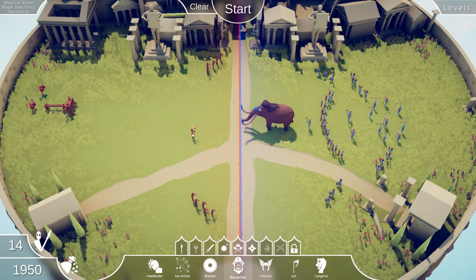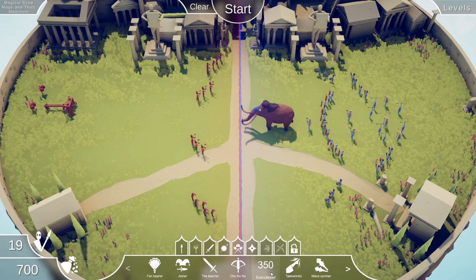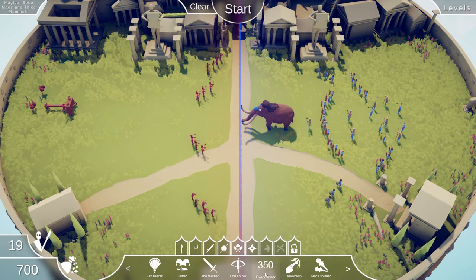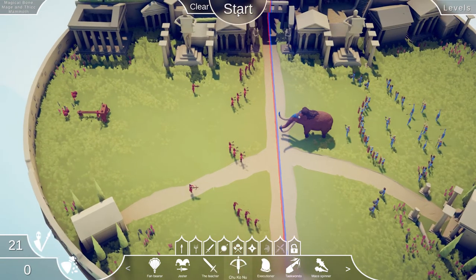We don't want the Berserkers to be taken out right away by the Mammoth, so let's try staggering our Berserkers as well. And 700 points for something cool - let's check the secret units. Oh, we can have two Chukonews. Nice! Alright, let's check that out.